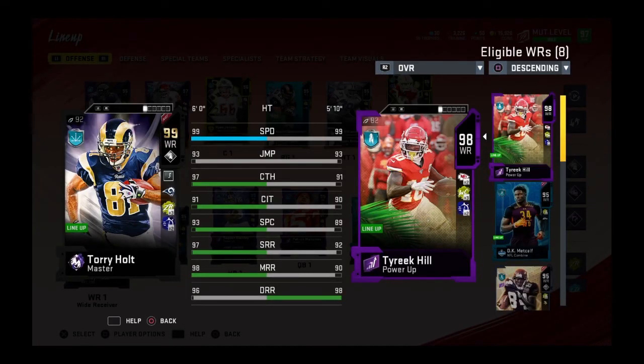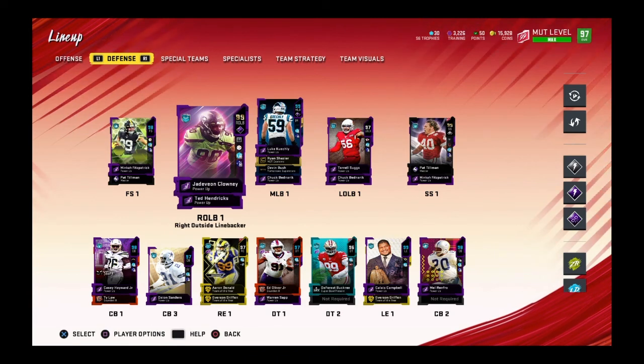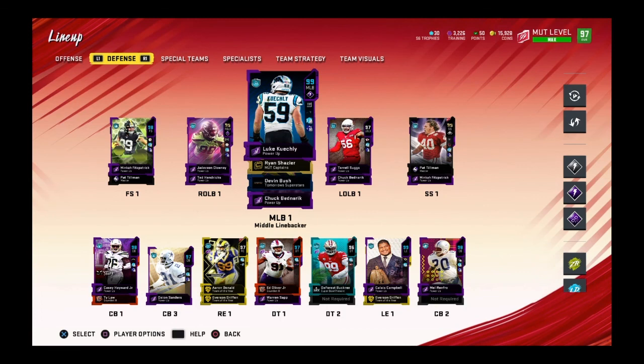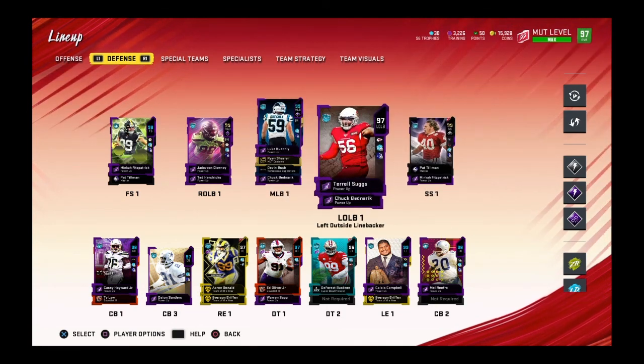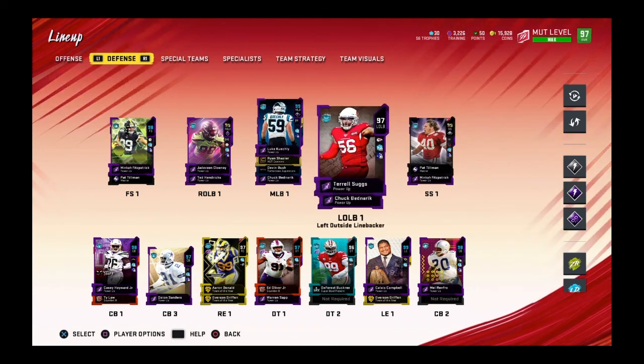Okay guys, that was the Torrey Holt gameplay. I hope you guys enjoyed that video. This Torrey Holt is pretty good, I can't even lie — especially with all these abilities on him. His route running and catching is really good. He makes literally every single catch pretty much that isn't in double or triple coverage. If you guys want to see a full Pat Tillman and Jadeveon Clowney gameplay, along with a 99 Calais Campbell that I just added, make sure you guys smash the like button — because I only showed you guys glimpses of what they can do in this game and they can do a lot more. Thank you guys for watching, and peace out.